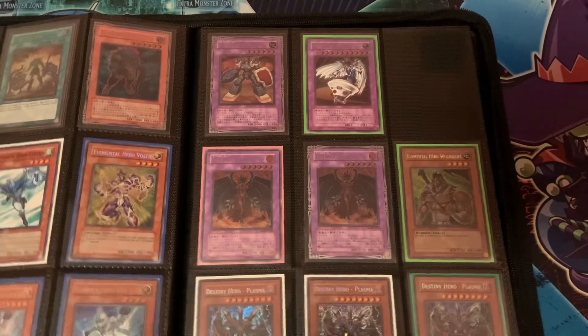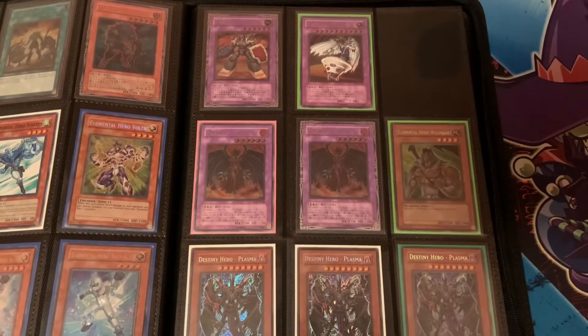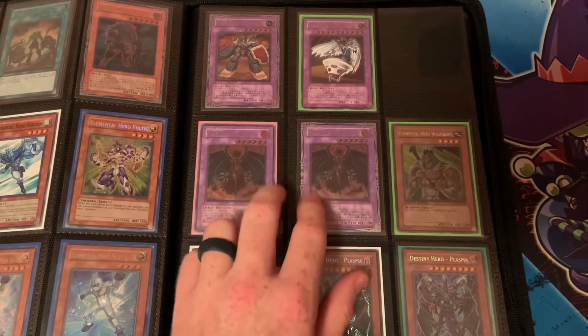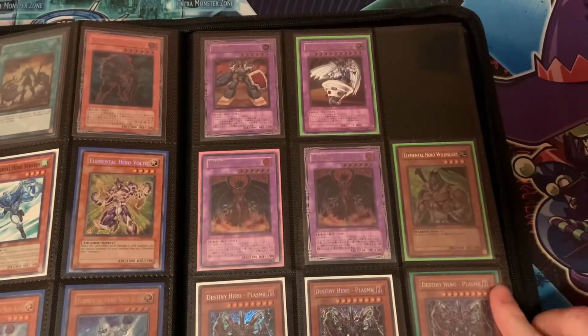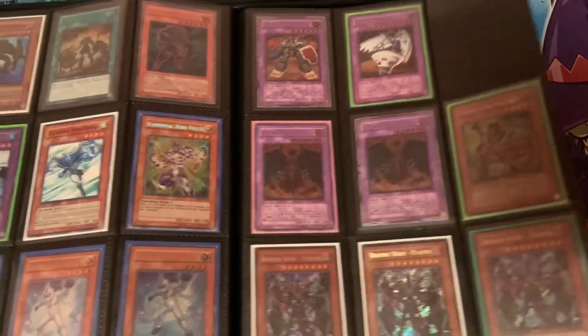On to this side, we have some more heroes — three Plasma. I try to fit Plasma into a lot of decks that it just doesn't naturally fit into. Not a lot can support Destiny Hero Plasma, but it is such a cool card, very powerful, and the Skill Drain-like effect is crushing. Two Evil Heroes, Elemental Hero, and Secret Wild Heart — some cool stuff there.